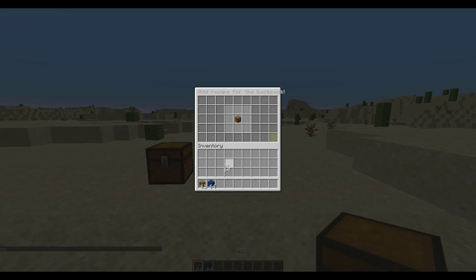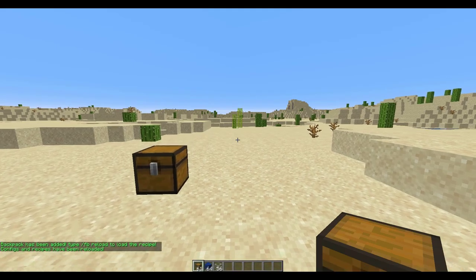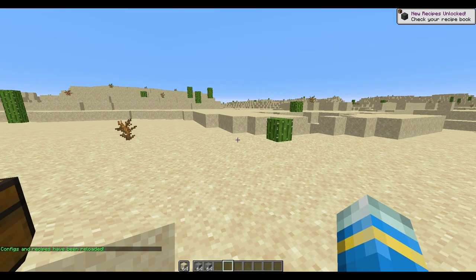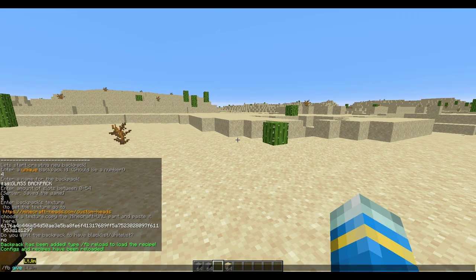Finally, this GUI will pop up asking if we want a recipe — yes we do. I'm going to make one using the nine squares in the middle: a chest surrounded by glass. Hit the green button and that's us done. Now we need to run `fb reload` to reload the plugin, then we can check out our awesome creation. I'm going to grab a couple of items just so we can actually use it.